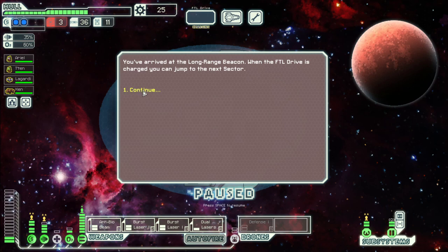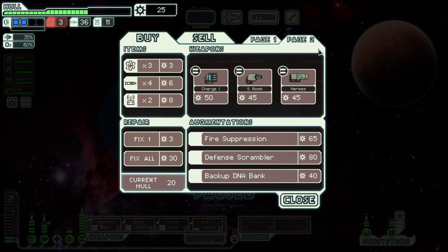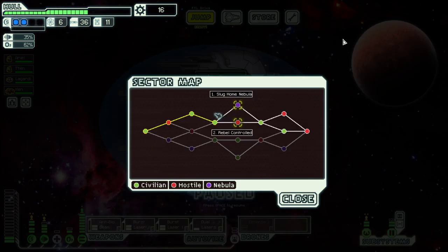Let's move on to the exit. We also need a bit of fuel. They have cloaking, but nothing really useful otherwise — so let's buy their fuel. I would love to go through the Slug Home Nebula, but with only 6 fuel I guess it will be rebel controlled. So for today, it's goodbye!